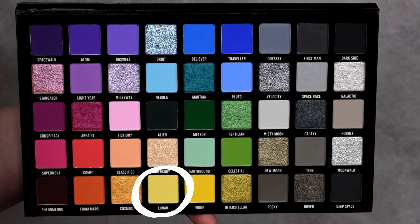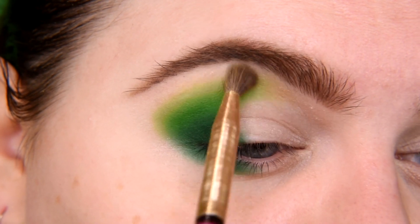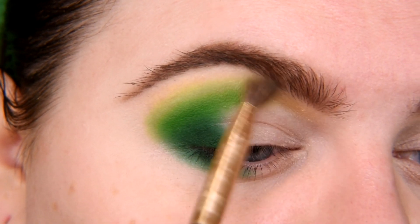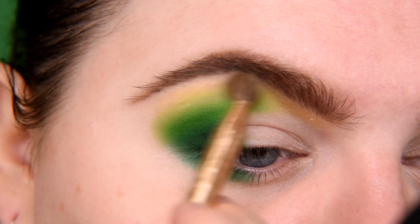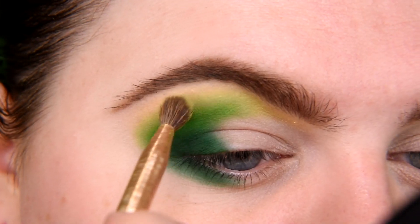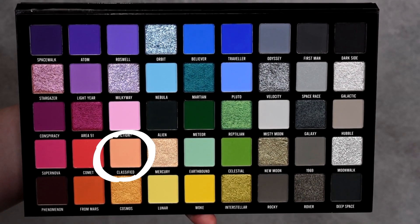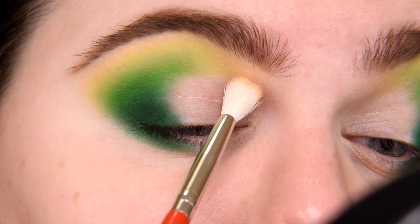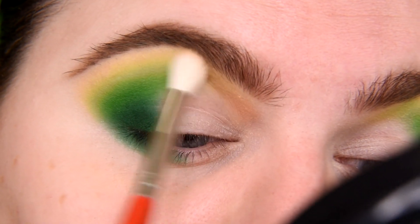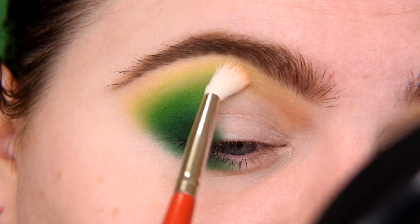I'm taking shade Lunar — this gorgeous chartreuse that I'm going to use to blend everything even more upward, and also a little bit towards the beginning of my brow. Then I'm going to blend this chartreuse shade with another shade here. This is a very nice, very pastel and light shade, but remember that I'm using a brush that doesn't allow a lot of this shade to be applied. Keep that in mind. I'm taking shade Classified and I'm going to apply it in the inner part above my crease, starting from the inner corner to about the middle. A little bit I'm going to blend this shade with the green, but not much — more with the chartreuse shade.